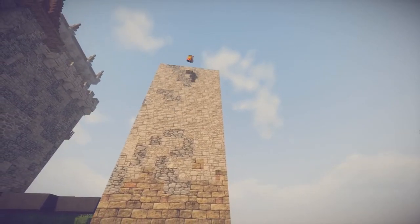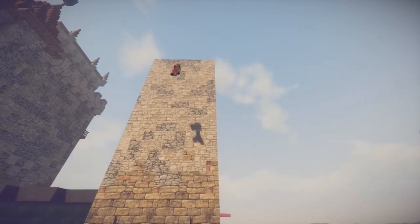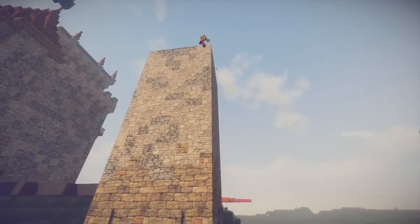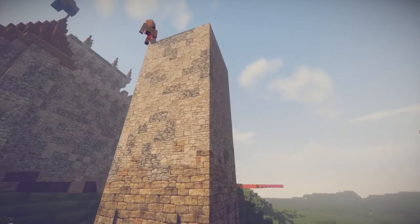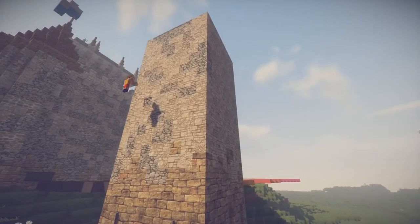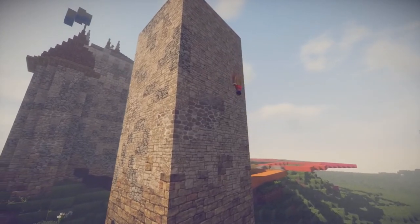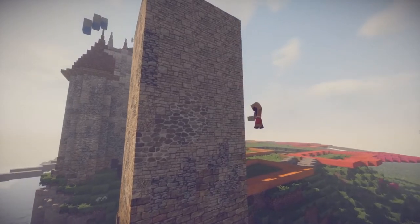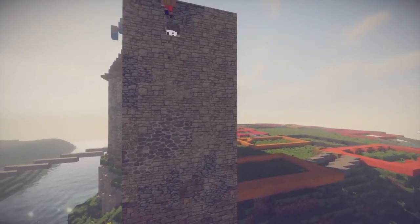With this tower I really want to use some kind of machicolation - that's the granulation that sticks out a little bit from the main tower. It allows archers and soldier guards on top to throw things straight down and shoot arrows straight down, with arrow slits in the floor below them. I'm adding some patches of plastered stone here because I think that looks really nice.